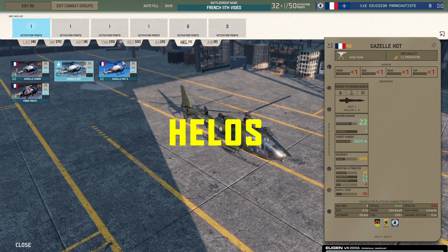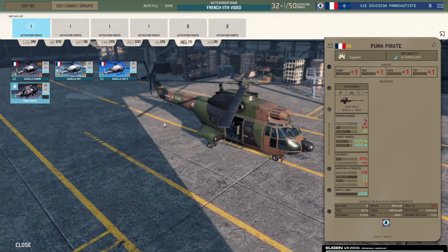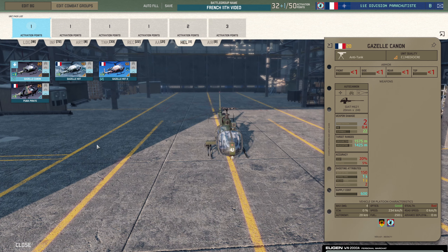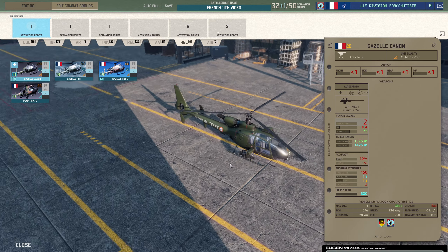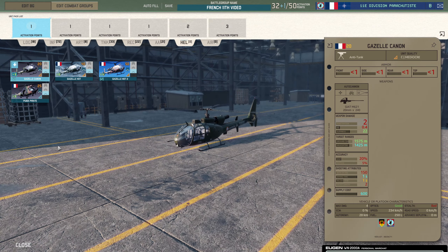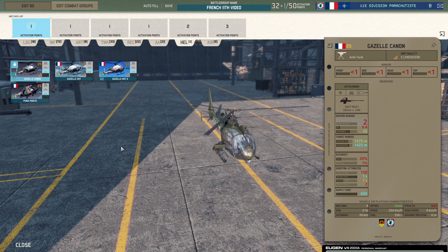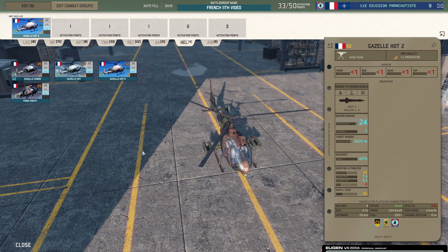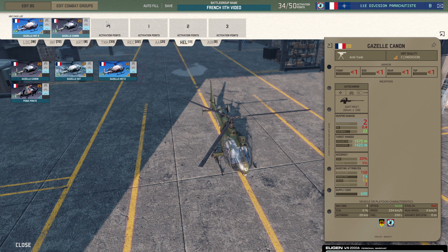For helos, you've got the Gazelle Cannon, Gazelle HOT, Gazelle HOT 2, and the Puma Pirate with a lovely 20mm cannon. There's not a big price difference between those last two. You could really spam autocannon choppers in this deck. I'd stick the Gazelle HOT 2 in — the HOT 2 is pretty good, and there are times when you'll need it because you don't have decent tanks. I'm also taking more Gazelle Cannons because they're so cheap.